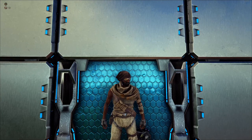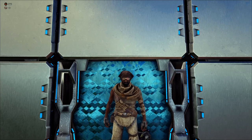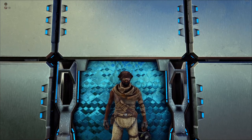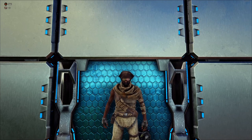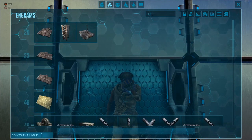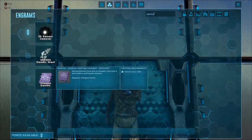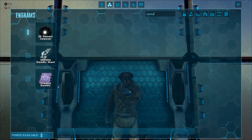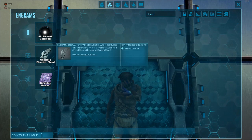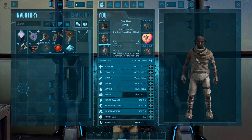A lot of you have watched the element gotcha taming, finding, and utilizing video and are curious on the best ways to craft element dust. I'm going to show you that today. What you're going to need is the unstable element engram, which can be learned on Extinction and Genesis. Wherever you transfer to, whatever map, you'll be able to craft it. You can also learn shards but it's really not worth crafting in your inventory.